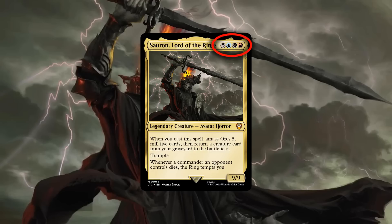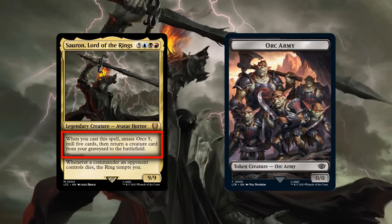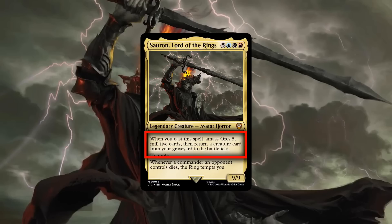Breaking down his core stats, Sauron possesses a gigantic CMC, an even bigger stat block that's above average for his cost, as well as built-in trample to ensure he can reliably swing in for damage, and a pair of abilities that, fittingly, allow him to make a big impact on the board when he comes down and gain power as our opponents' commanders fall before him. Taking a closer look at his first ability, it technically has Sauron come down as a 14/14 across two bodies, which generates a lot of board presence right out of the gate, and then allows us to reanimate any creature from our bin on top of that, with the mill 5 beforehand still giving us the option to play him even if our bin is completely empty.